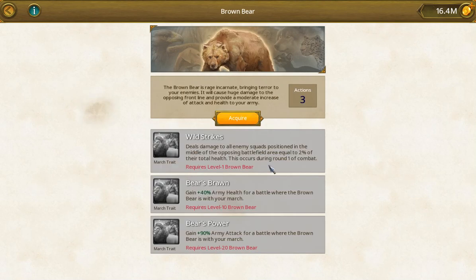The brown bear is a march type and it affects your army more broadly overall. In my opinion, do the brown bear first because it affects your entire army rather than just one troop type. Anything that affects every unit in your march is better than affecting just some units.